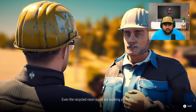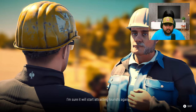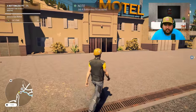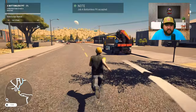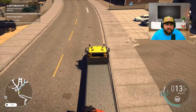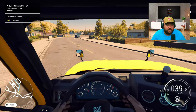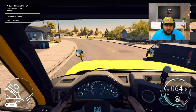Old Joe won't believe his eyes - the entryway looks better than when this place opened 30 years ago. You did an excellent job. Even the recycled neon signs are working perfectly. You can finally see the motel from the highway - I'm sure it will start attracting tourists again. Do you have another minute to spare? Let's meet at the old gas station in town - someone else there needs our help. That job paid us about 25 grand, so now we got 50 grand in the bank!